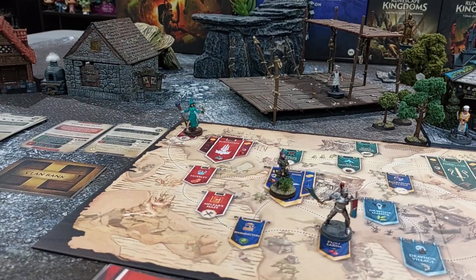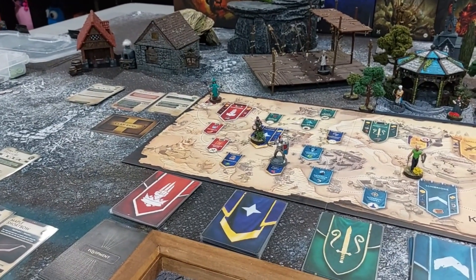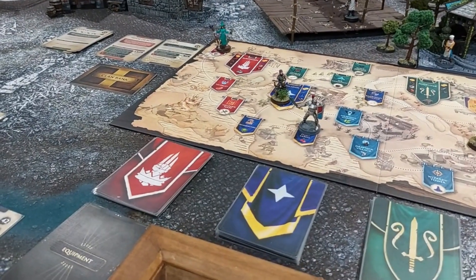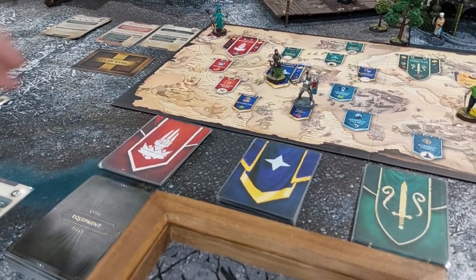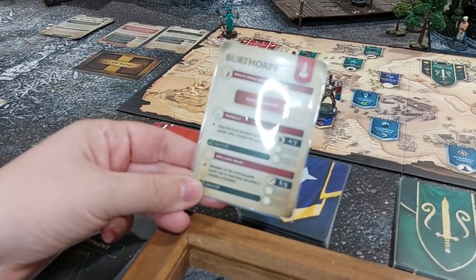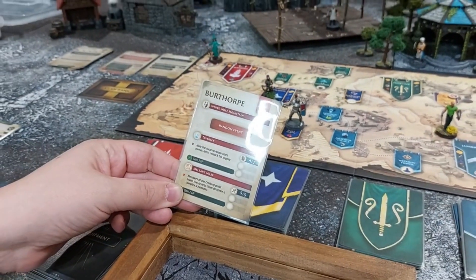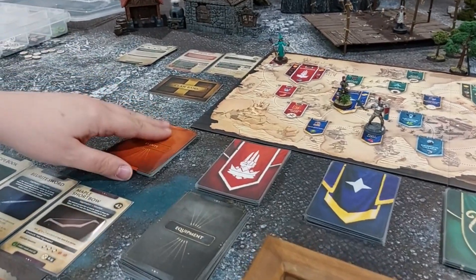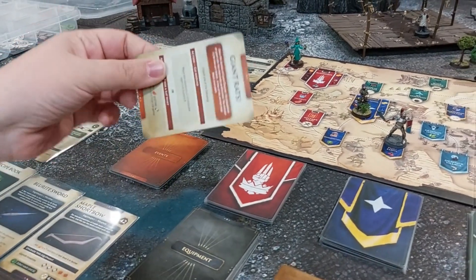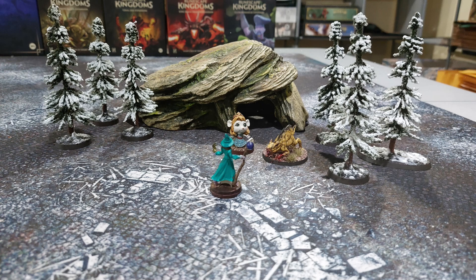Khaleesi has no action to do there so she explores. She picks up a card — it's a Random Event: Giant Rats. Since the demise of Count Drainer, the population of Giant Rats has massively proliferated. You wonder if the two are linked. A few vermin now block your path. You can go around, placing this adventurer in an adjacent region, or do a rat hunt and gain meat, food, and thread.